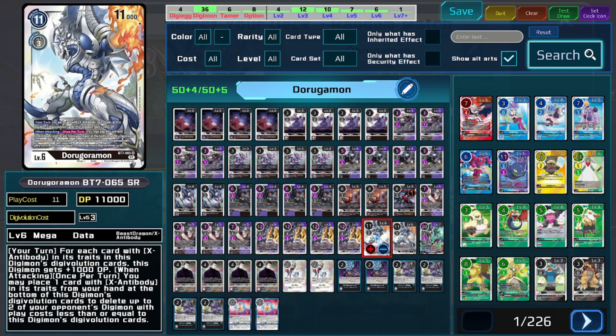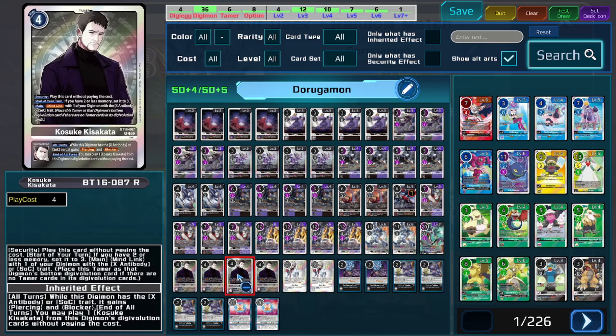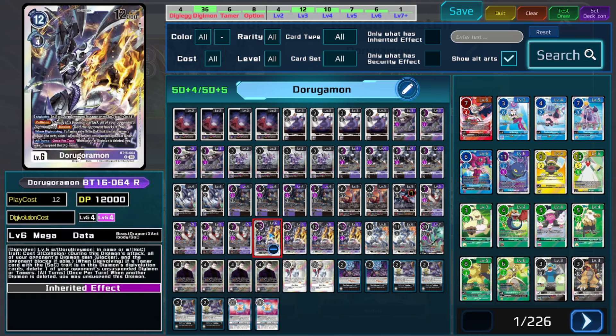On top of just the deck having lots of inconsistencies, the biggest one is just making sure you can find Kosuke, because a lot of our searching tools don't necessarily hit him. He can be the one card we need to see to start our combo train going, but the one card we end up not finding — which does kind of suck. But it's not a bad deck. I don't necessarily think it's going to be the most meta-competitive, but it's fine for what it is and it's still fairly enjoyable when it goes off.